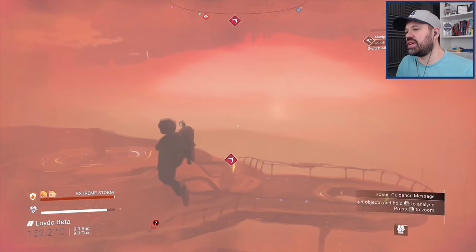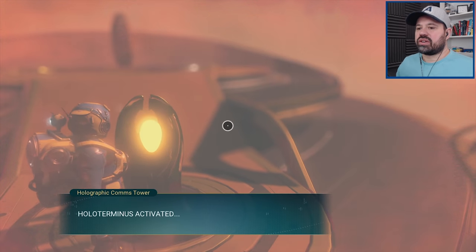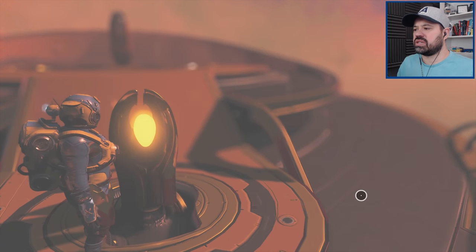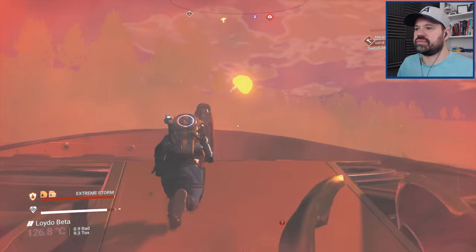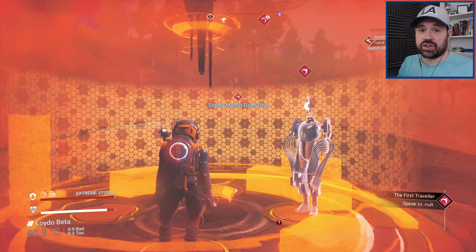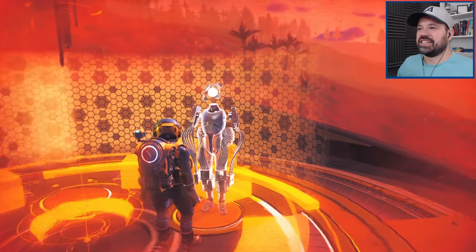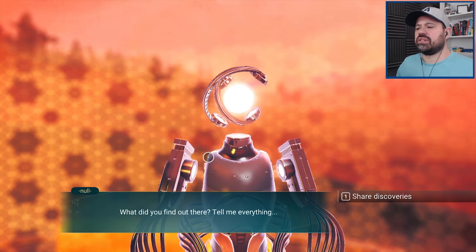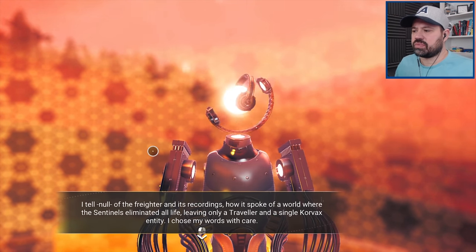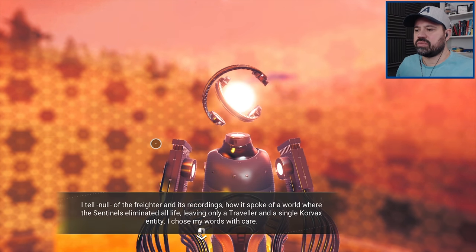Holo terminus activated — multiple signals! The tower holds a powerful transmitter. The storm was actually so bad that when I landed I couldn't see the ground — just all fog and I smashed my ship right into the ground. Speak to Null. I tell Null of the freighter and its recordings — how it spoke of a world where the sentinels eliminated all life, leaving only a traveler and a single Korvax entity.